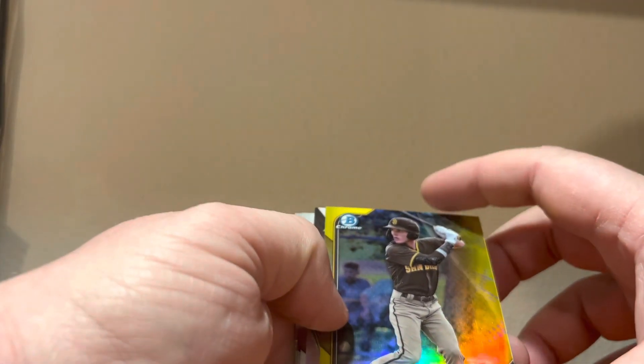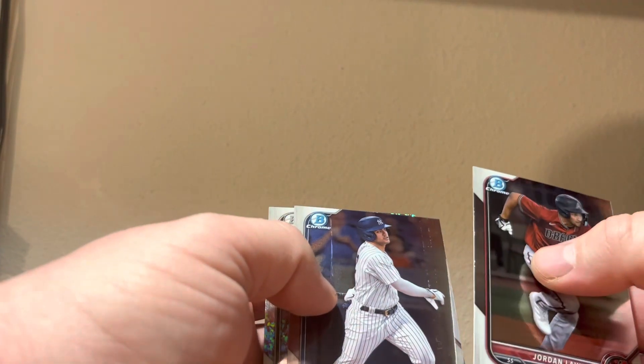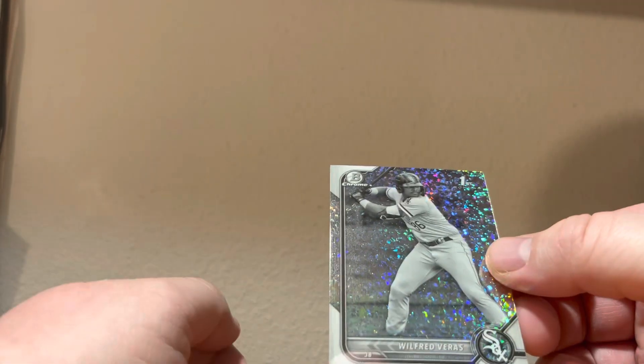Right off the bat we've got a Robert Hassel yellow to 75 — that's a nice start. Skwinski, Noel, and Victor. Jordan Lawler. Jason Dominguez with some printing lines. And we have a Wilford Veros Black and White. Not a bad start, except for the Dominguez print lines.